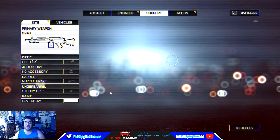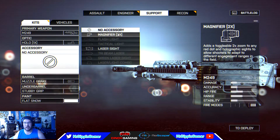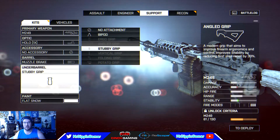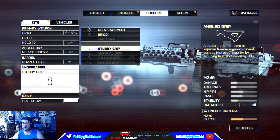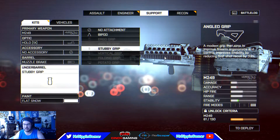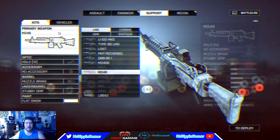My number two gun is the M249, which you get by unlocking it in campaign mode. Normally I would run the 2x magnifier sight, the muzzle brake, and the stubby grip. This is the gun I've mostly been using with the support class on PC to unlock the rest of the weapons. It's fantastic for medium to long range suppression — still powerful enough to get a kill, but it's not the best LMG.